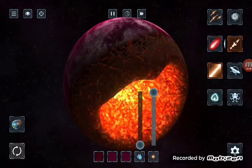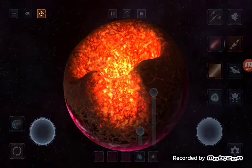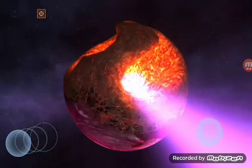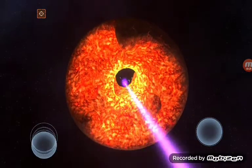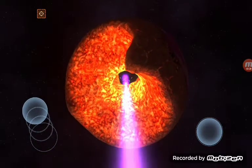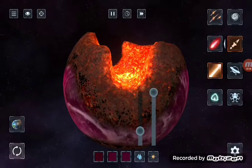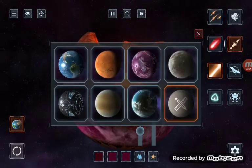Now everything's this purple color. There's another thing too — it's kind of like an aimbot type thing where it gives you an aim guide so you can see where you're shooting. It's actually pretty helpful because before, when I used to play this, I would try and get the planet broken down. Let's go back to Earth.